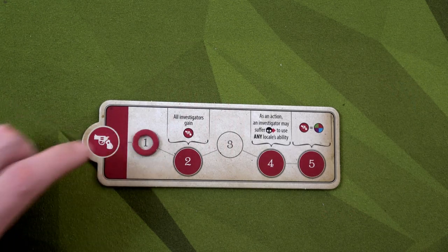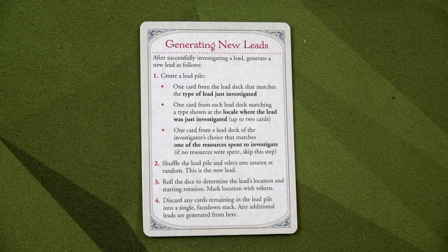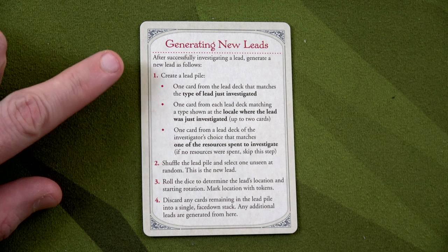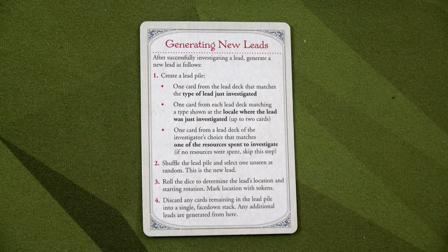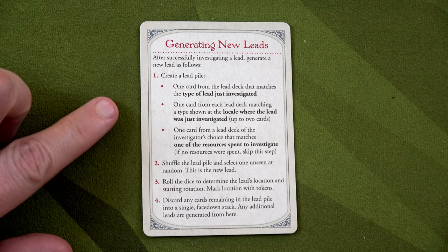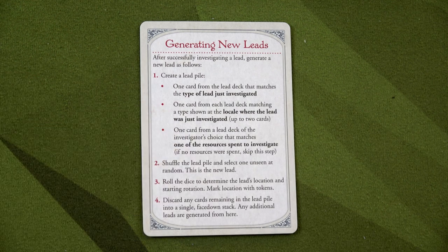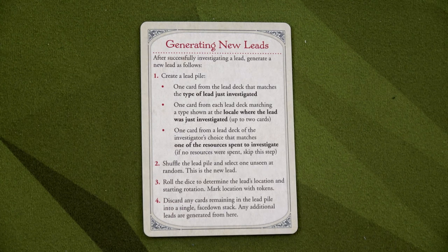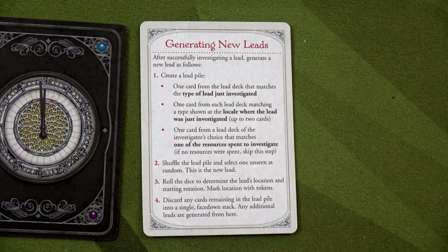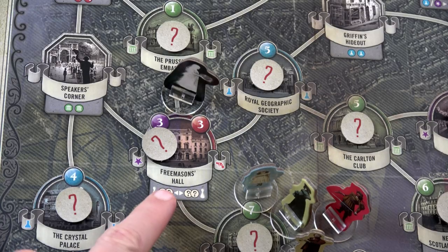We'll also move one up on the underworld plot track. Ada's speciality is science so we don't get a bonus for completing a politics lead, but we still got it done. Because we successfully investigated, we generate a new lead. To create a new lead we build a lead pile: one card from the lead deck matching the type just investigated — politics — so I grab one card from the politics deck.